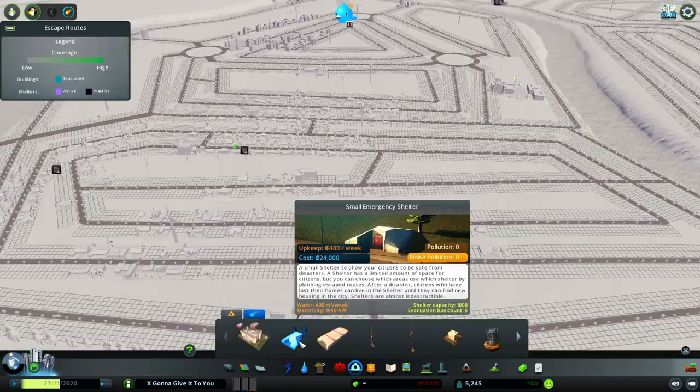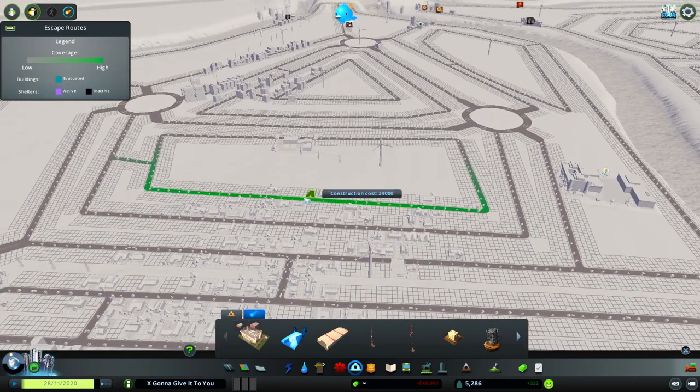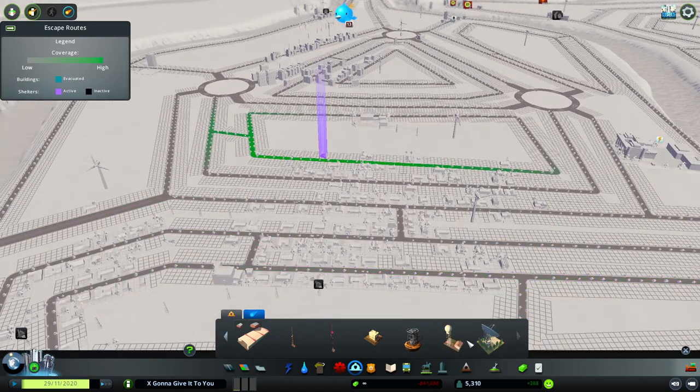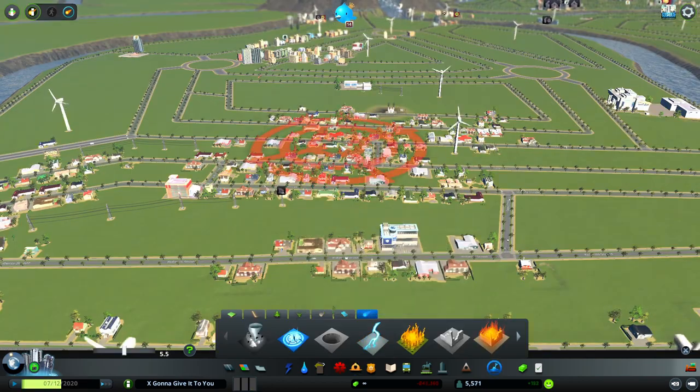I'm almost wondering if we should put in one of these small emergency shelters. It says it only has capacity for 1,000 people and we have almost 5,300 people here — so it's really just going to be like the Hunger Games to see who can get inside. Look how happy everybody is, because all the people who live right next to it are like, 'Yeah, we're probably going to be okay,' but the rest of the people? They're screwed.